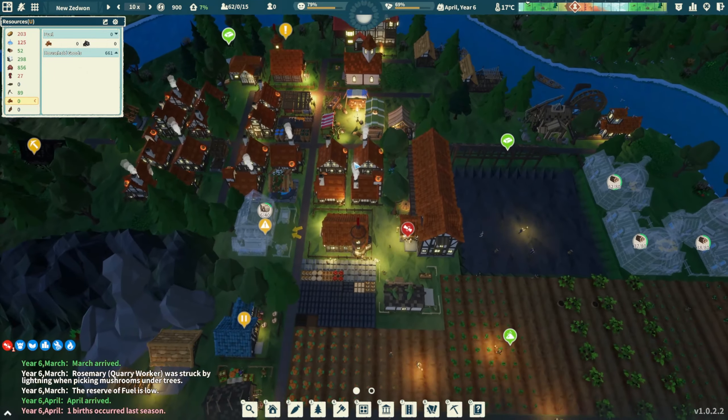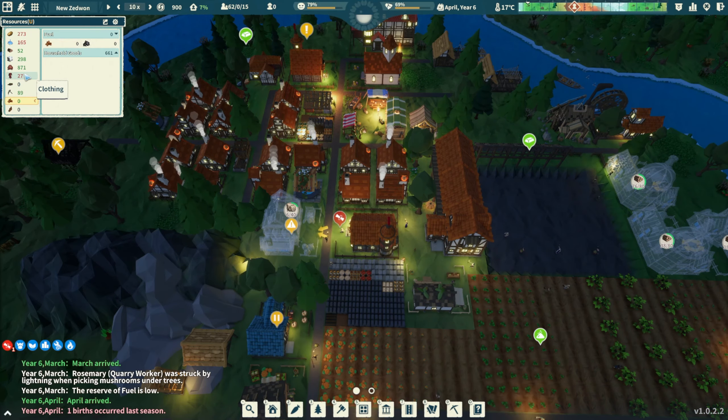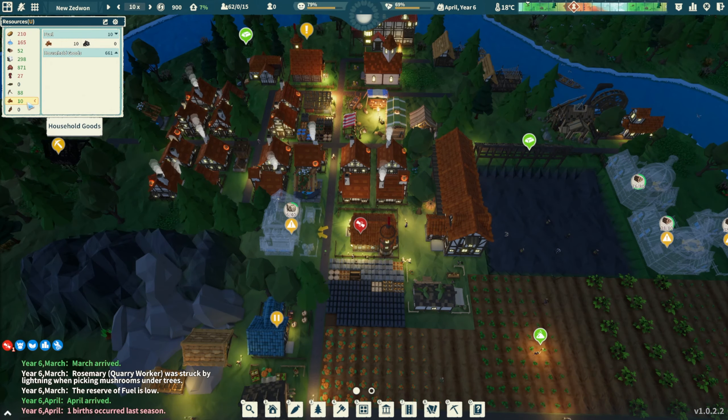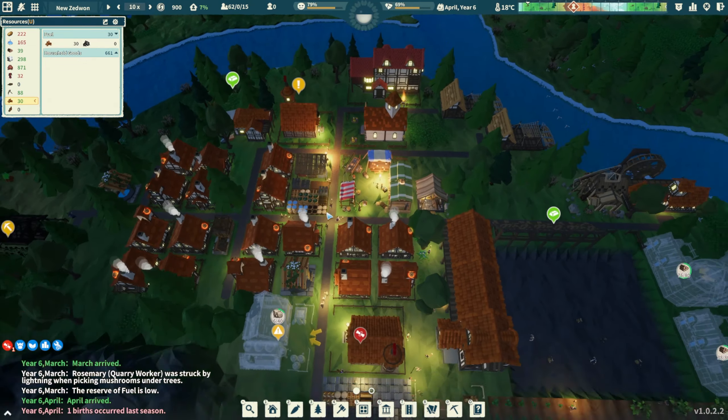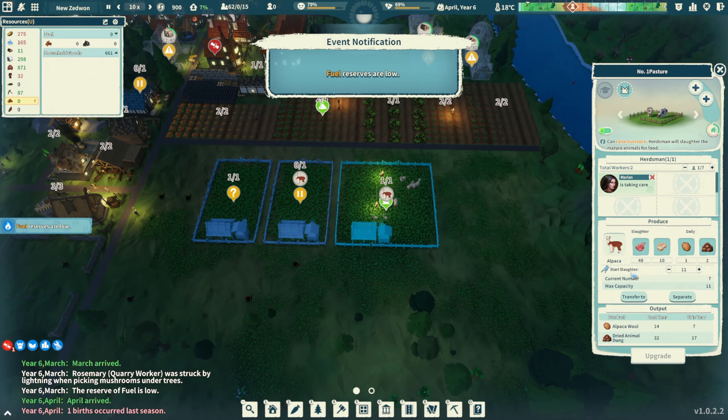I increased the fishing dock so now we have two people at each one. We're still trying to produce fuel which is slowly building up. We have stone, the boiler room is getting put together, we have clothing and tools. Food and water is now the main issue. We could slaughter some of these animals but can't until they're at max capacity of 11.